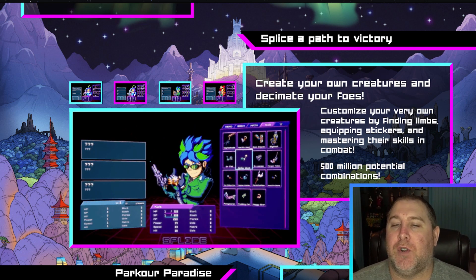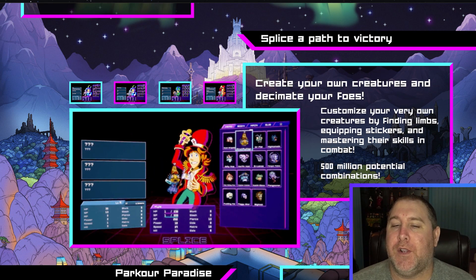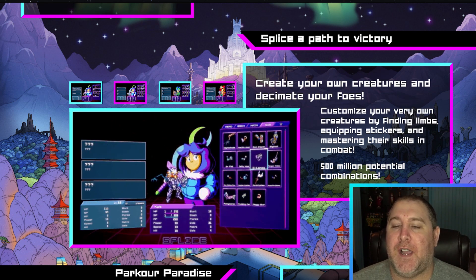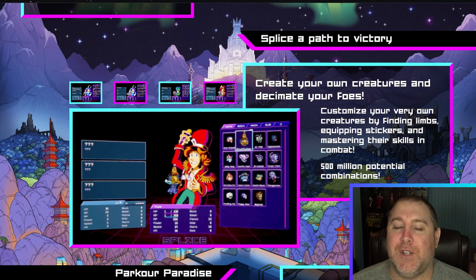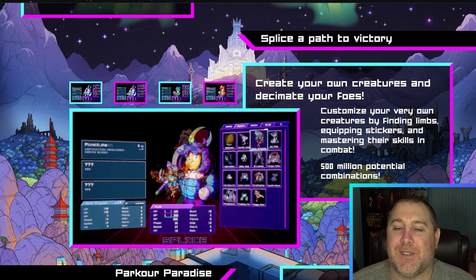Slice a path to victory — create your own creatures and decimate your foes. Customize your very own creatures by finding limbs, equipping stickers, and mastering their skills in combat. 500 million potential combinations. You've already got my attention — creating your own creatures by putting limbs and equipping stickers, oh my.